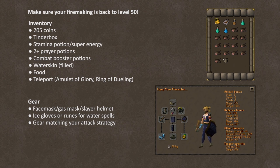Here is everything you'll need for this section. First of all, if you've still got some lowered stats from the previous section, make sure your Firemaking is back to at least level 50. Aside from that, you will need 205 coins, a tinderbox, a stamina potion or super energy — a stamina potion is actually pretty important for this one since we have a time limit to run through the dungeon, so get one if you can. Two prayer potions, combat boost potions, a single filled water skin since we briefly have to run through the desert, a bunch of food, and a teleport back to a bank like an amulet of glory or dueling ring. For gear, you must have a face mask, gas mask, or slayer helmet or you'll take damage while in the dungeon. Ice gloves, runes for water spells, and the rest of your gear can match your attack strategy. You can see I'm opting for ranging and getting the magic protection of dragonhide.